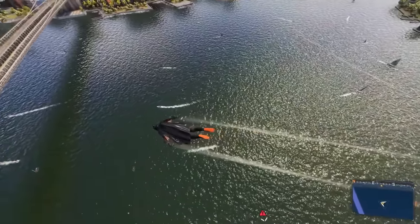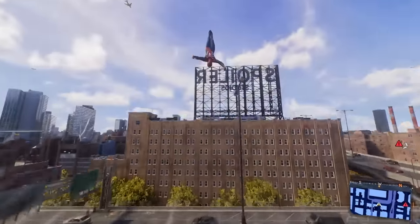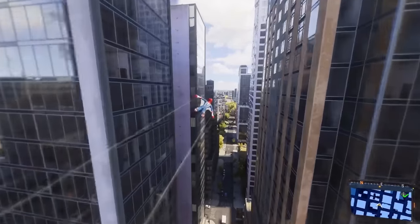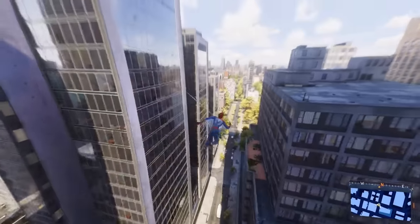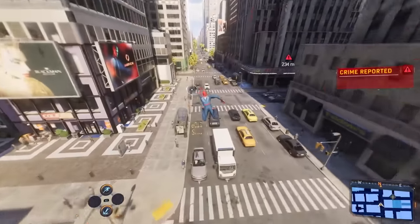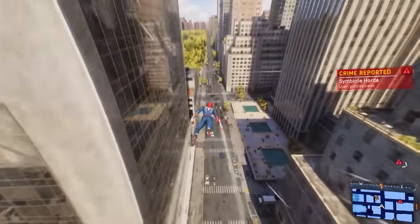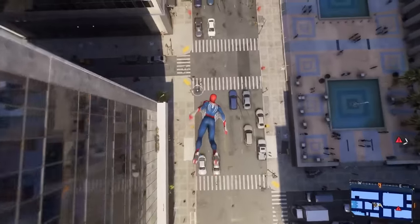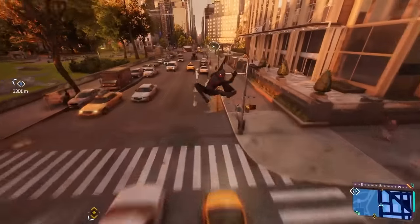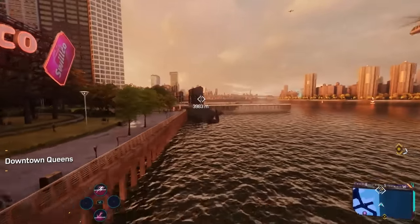When gliding, there are a few things to look out for to keep up your momentum. You can switch between gliding and swinging easily — when gliding, you can still press X to launch yourself forward and around corners, though continued use of this will slow you down. You can even click L3 to dive or press R2 to swing. Both of these will take you out of your gliding form, but once you've gotten your speed back, simply press triangle again to redeploy the wings. Switching between gliding, swinging, and point launching is the key to quick and incredibly cool traversal.